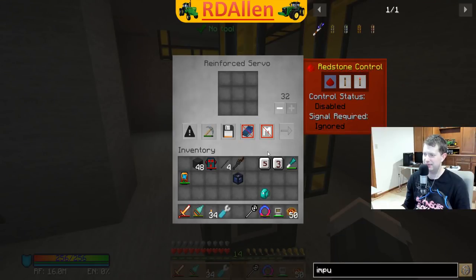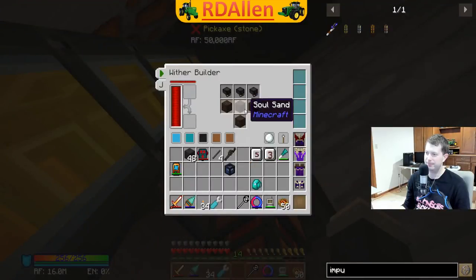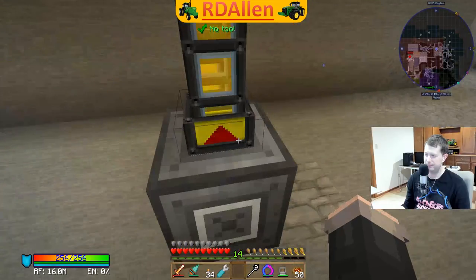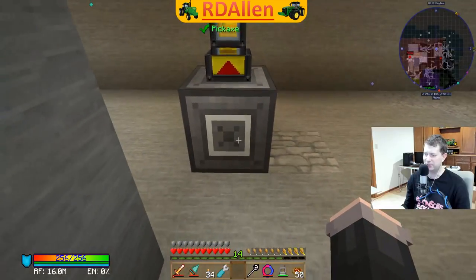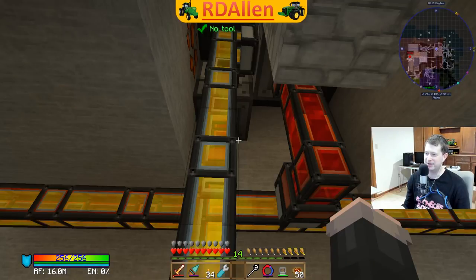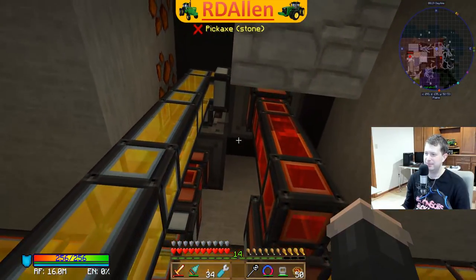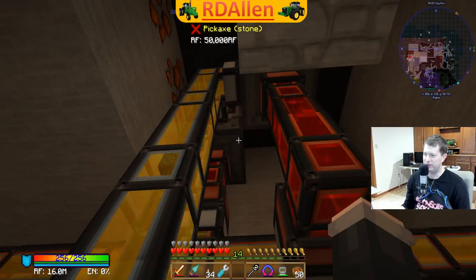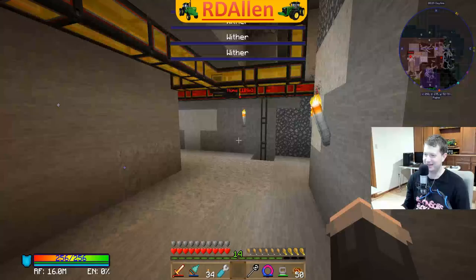We can see the soul sand and heads going up into the spawner - populating nicely. Perfect. I could actually raise this interface up so I don't have to have it all the way down here. If I'm not mistaken, we can just set this to always active. Oh my - I hear lots of sound! There are a lot of withers!